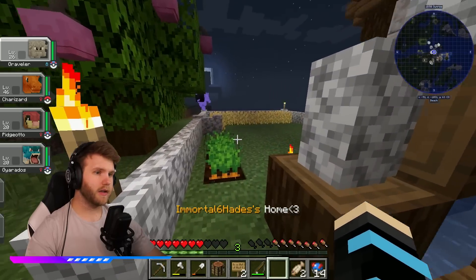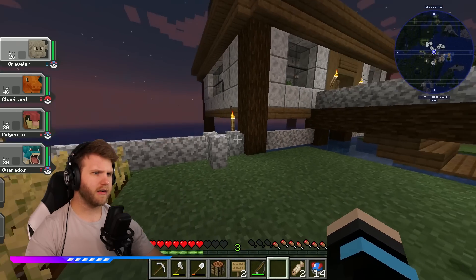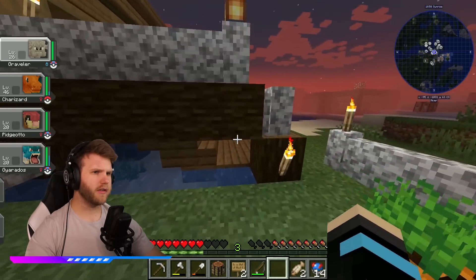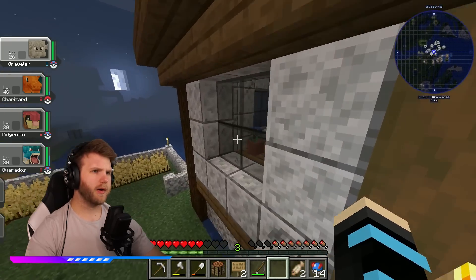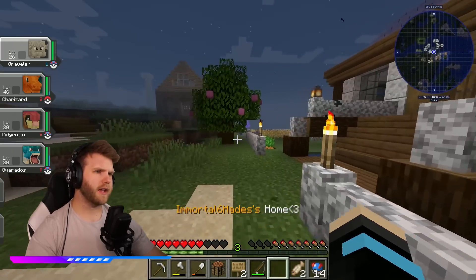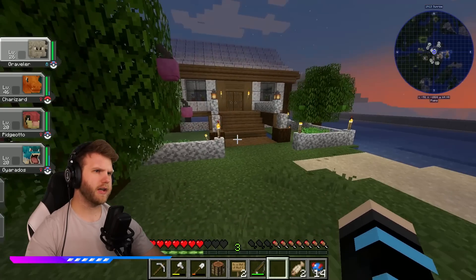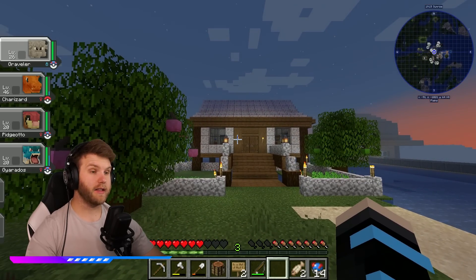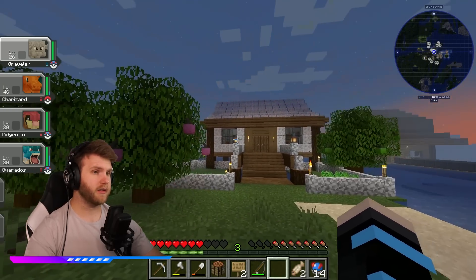This is another new home - it looks like we have an Immortal Hades home. Why is there a Ghastly out here? Ghastlys are usually only in the nether, that's super weird. Maybe there's a weird event going on or something. Hades, I like your home - it looks really good. I like the design on the outside. I can see you have your mine shaft right there, that's perfect. I love the diorite look - I'm not usually a fan of diorite, but that looks fantastic.